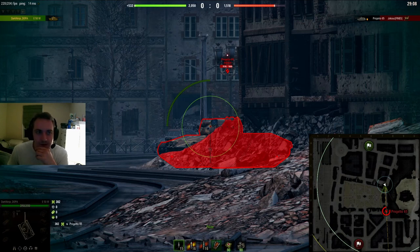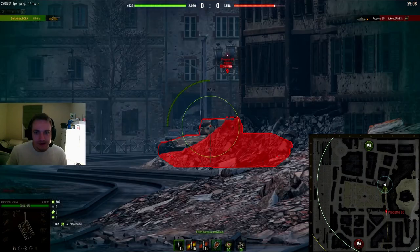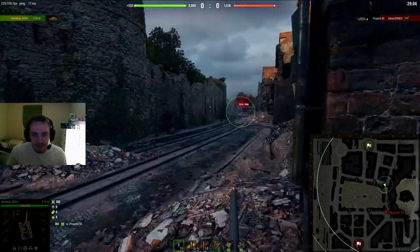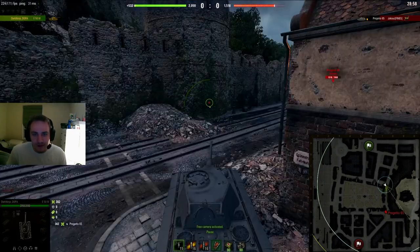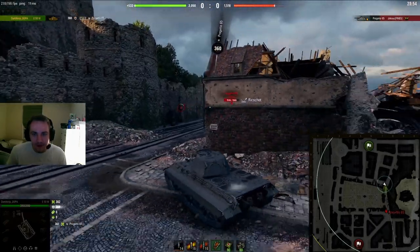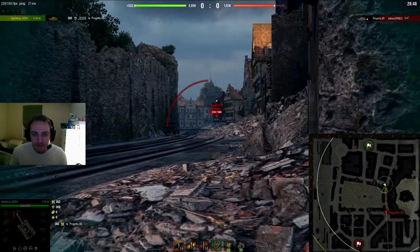The third tip is to bait enemy tanks into peeking by locking your turret in one position in a direction away from where they're facing. Here, he's spotted me on the corner — he's afraid, he backs up. But look at what I do — I turn my turret and act like I'm not paying attention to him. Even if he knows I'm baiting him, sometimes he'll still fall for it because he thinks I won't react in time. So he peeks because I'm not looking at him, and I get a free shot in.